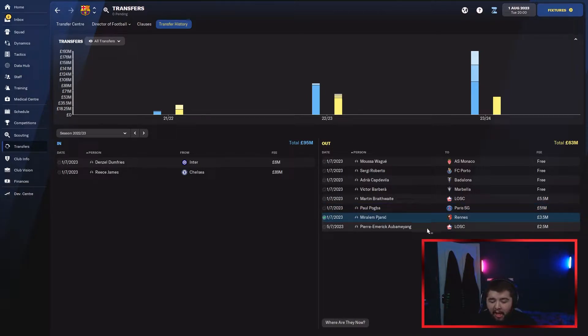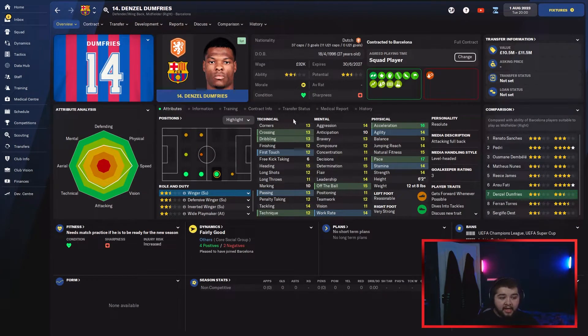Similar situation for Pjanic and Aubameyang — Aubameyang I just decided to move on, and Pjanic wanted way too much for the quality I saw in him. We then got Denzel Dumfries from Inter Milan for 6 million — a fantastic player, very good depth option, not first team but could get into a lot of first teams.